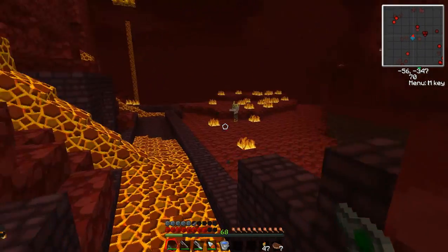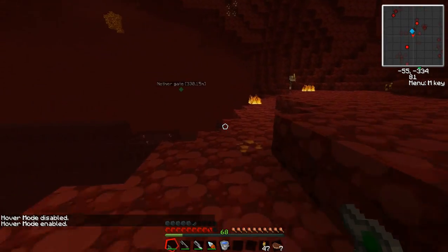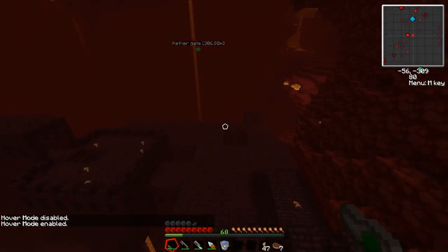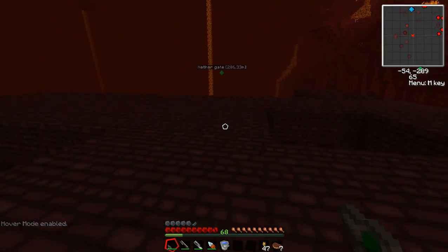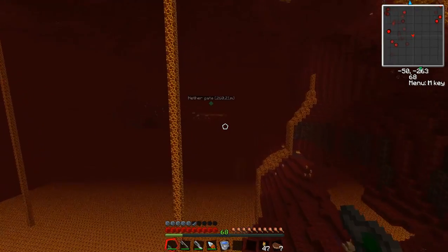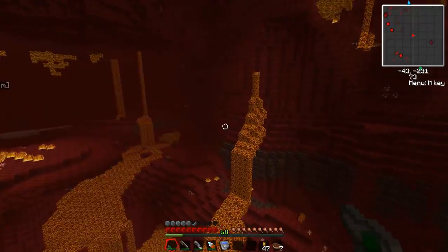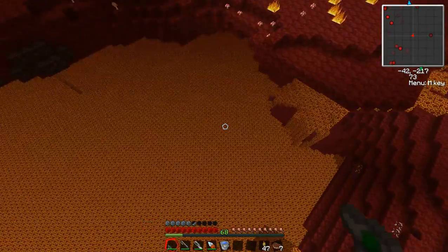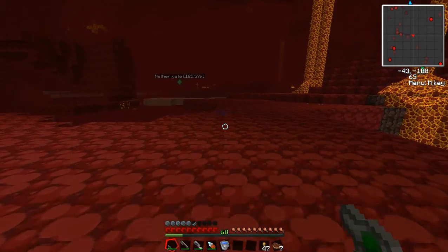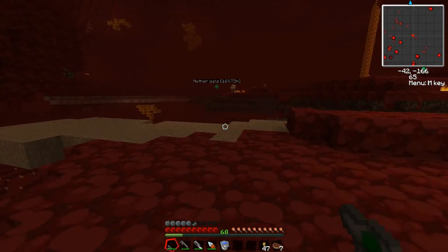If you stand in here and farm enough of them, you'll pick up a whole bunch of blaze rods. You use them to make certain upgrades and to make the brewing station, which you will use to make potions of fire resistance and fire immunity. So should you ever come back to the nether, you can prepare yourself. That's nether fortresses — that's really all you need from them: blaze rods.